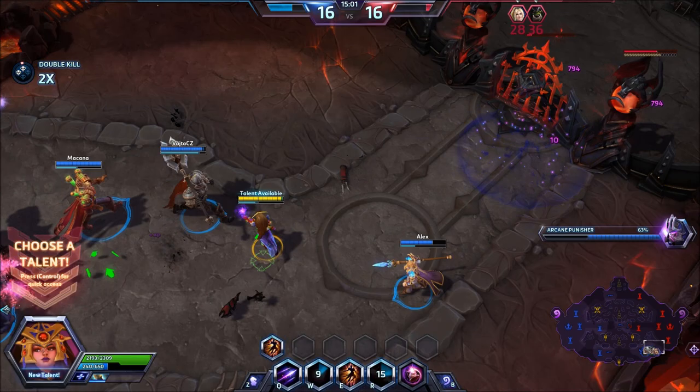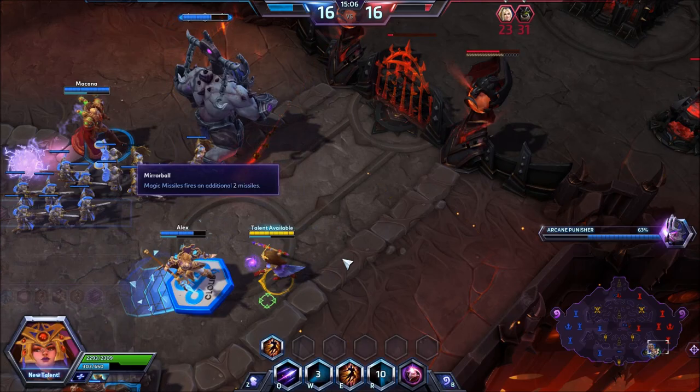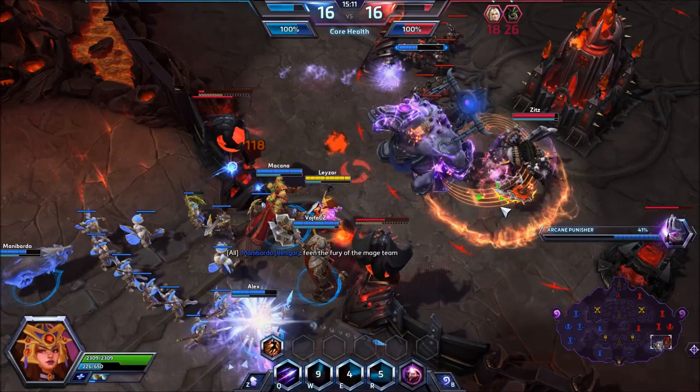That being said, please keep in mind that she is a high skill capped hero and not everybody is going to be able to get the most out of Li Ming, but that doesn't mean you can't have a little bit of fun on her. Let's go over her abilities really quick. Her Q ability, Magic Missile, is going to take a little bit to get used to — not only to hit a target, it's not just about hitting a target with all your missiles.